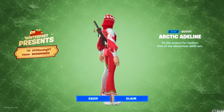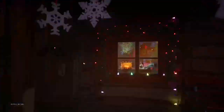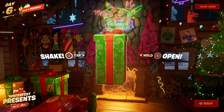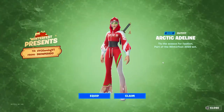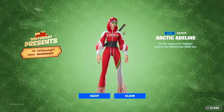The Arctic Adeline skin is now available to be unlocked from the Winterfest presents. The green present located at the left side of the room actually contains her, but if you haven't opened 4 specific presents on the left — these ones to be precise — the option will not pop up for you to open it. So if you wanted the Arctic Adeline skin and you have not opened any presents on the left, you might want to do so now.